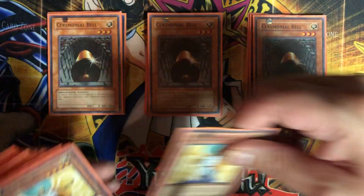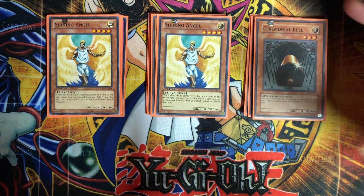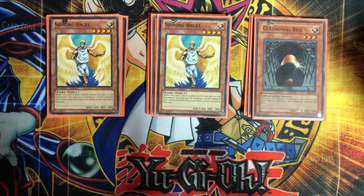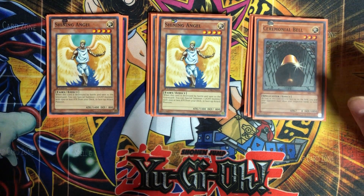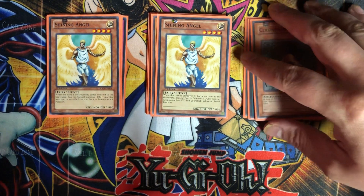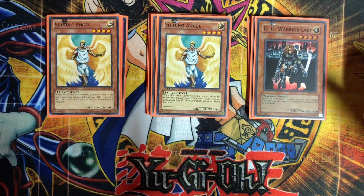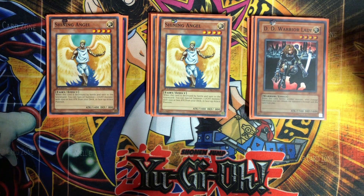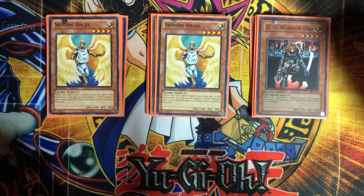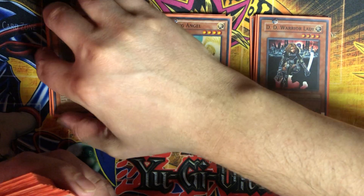To pull out Ceremonial Bell, we have two Shining Angels. I almost went to three but it was a space issue. When Shining Angel is destroyed by battle, you get to special summon a LIGHT monster with 1500 or less ATK — so you can grab your Bell, another copy of itself, or DD Warrior Lady, which is probably the better target. If you need that Bell out quickly to see your opponent's hand, you'll grab that.